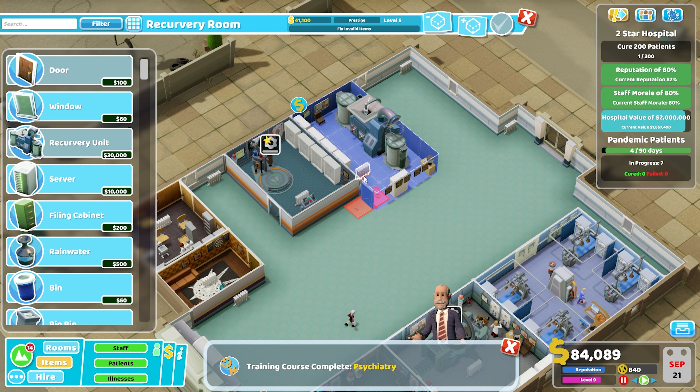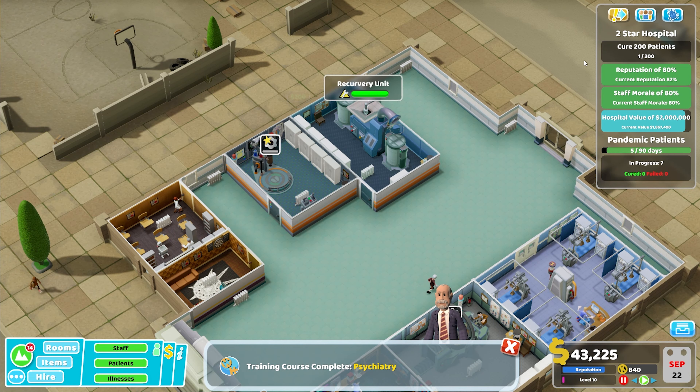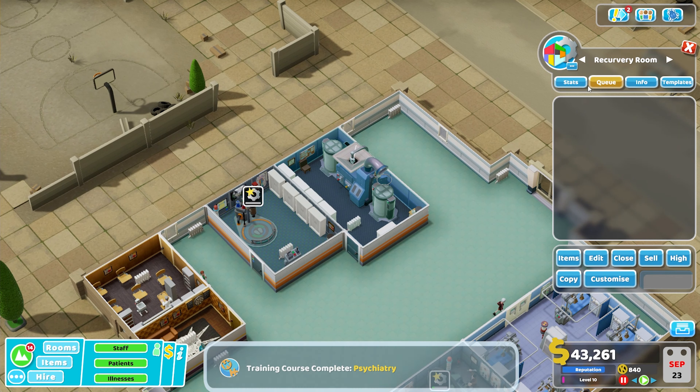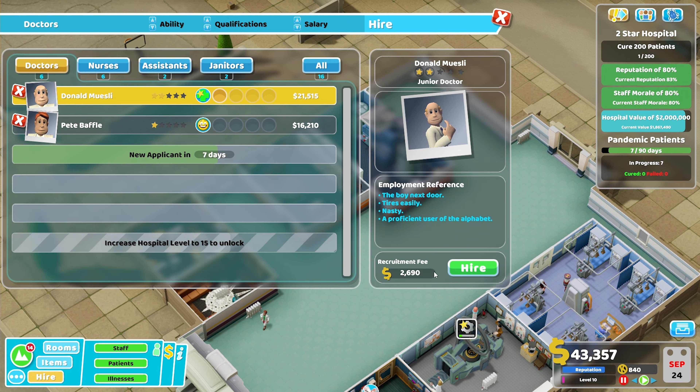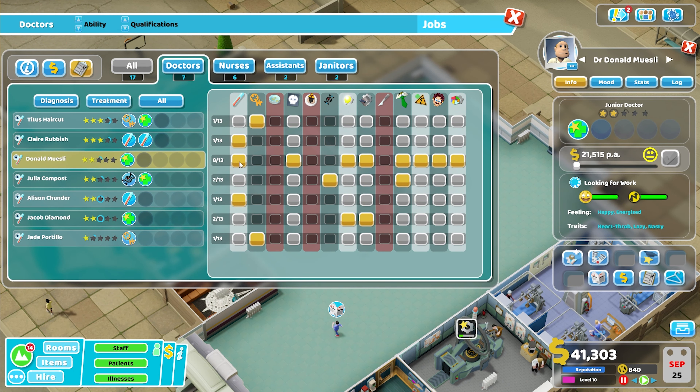We've got a nice healthy financial footing right now. Considering this whole level is about managing your finances and the hospital was in a bit of a state to begin with, I'm pretty happy with how well we've done financially. We're going to bring in Donald Muesli to be our treatment doctor and have him work across all of our treatment rooms in here.